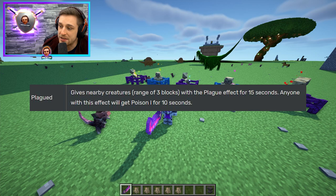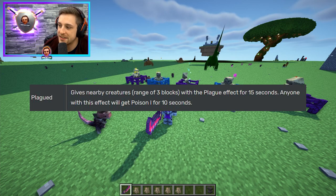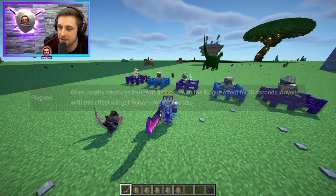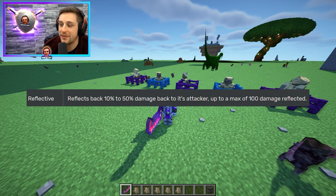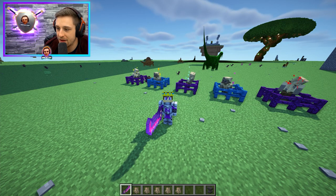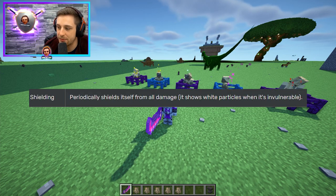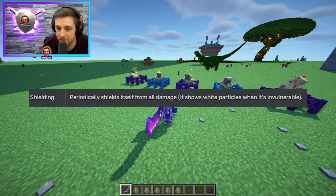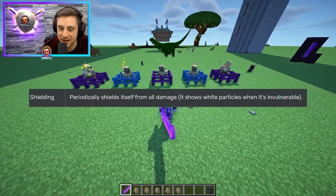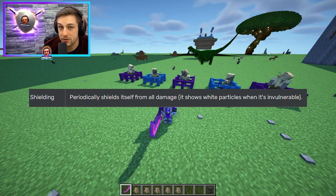Plagued: gives nearby creatures within a range of three blocks the plague effect for 15 seconds. Anyone with this effect will get poison 1 for 10 seconds. Reflective: reflects back 10 to 15% damage to its attacker, up to a max of 100 damage reflected. Scrapper: attacks have a 40% chance to inflict the injured effect, which decreases healing and increases damage taken. Shielding: periodically shields itself from all damage — it shows white particles when it's invulnerable. Shielding is a major pain and can cause a lot of issues, particularly if it's a strong champion, as it feels shielded for a large portion of the time.